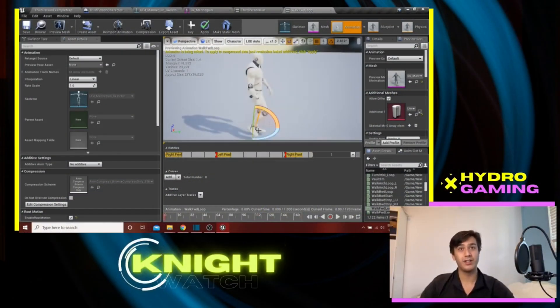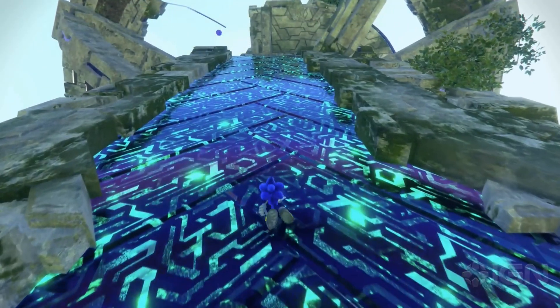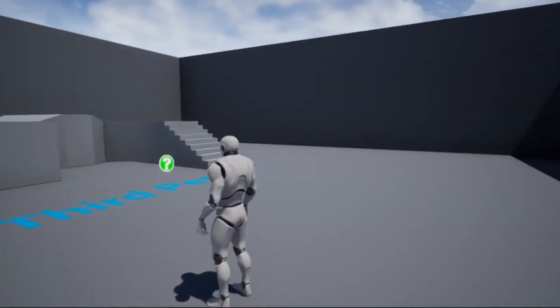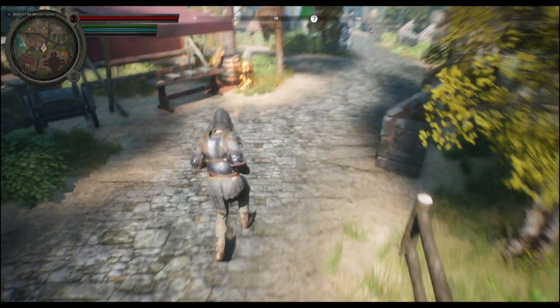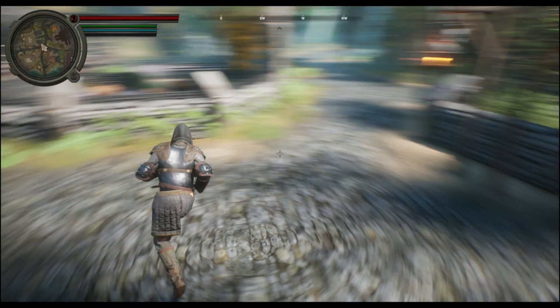Root Motion, on the other hand, moves what's called the root of the character — hence the name. For our purposes, the character will only move when their foot hits the ground, just like in real life. The idea is that our blueprint will tell the game engine every time our character takes a step, and will move the character forward at a distance and speed that matches the animation. You can see that you end up with a much more organic and realistic feeling character movement. Fun fact, this is actually how our game looks two years later — this specific footage is from episode 21 if you want to go take a look.